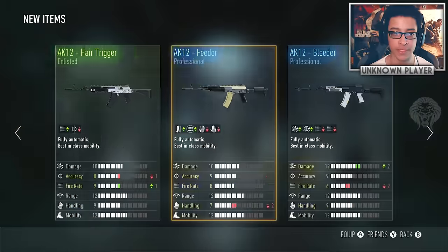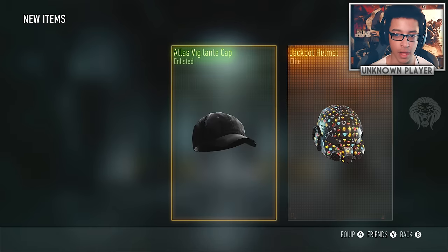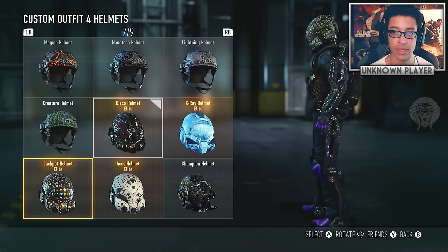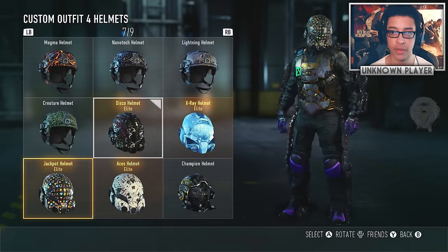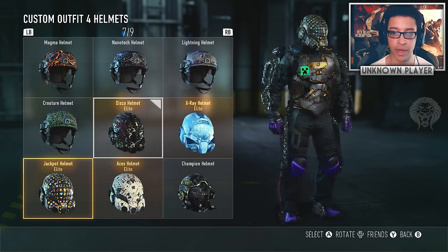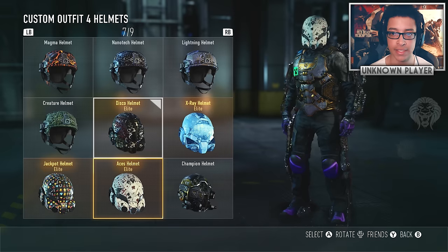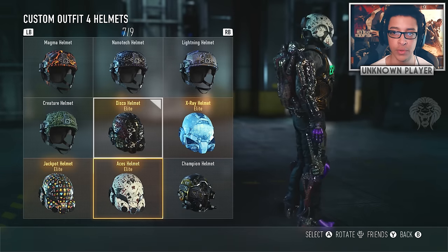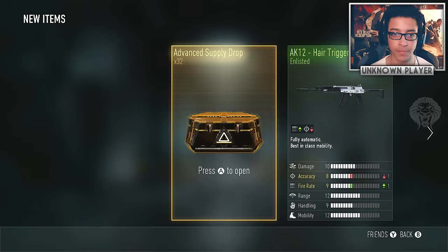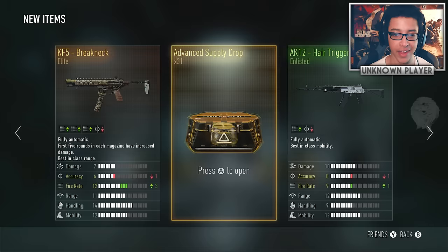We got fireproof gloves — we're actually closing in on the full fireproof set, we've got the helmet, the gloves. The jackpot helmet I didn't get last episode, pretty cool — you can see all the little fruit machine symbols spinning around. The ace helmet though, I'm not too impressed since it doesn't animate — definitely the least impressive of the lot. 32 supply drops left, come on legendary!